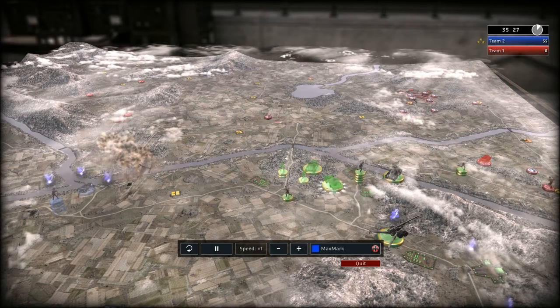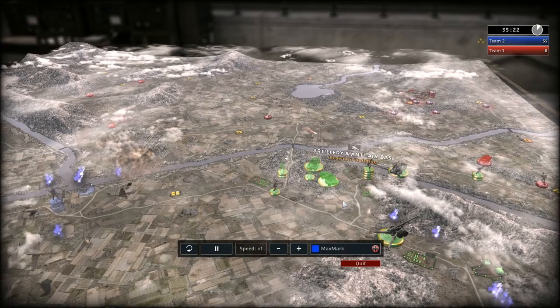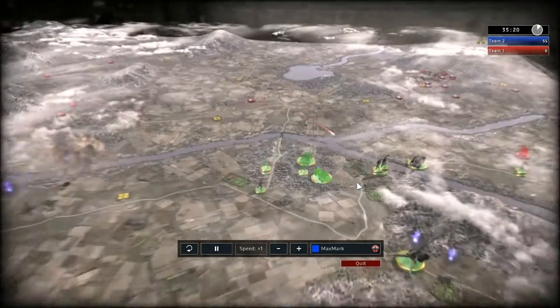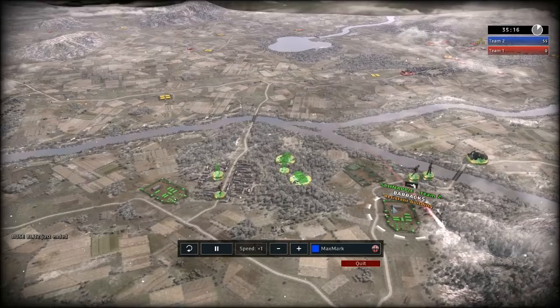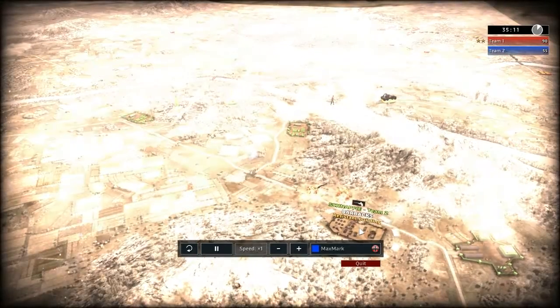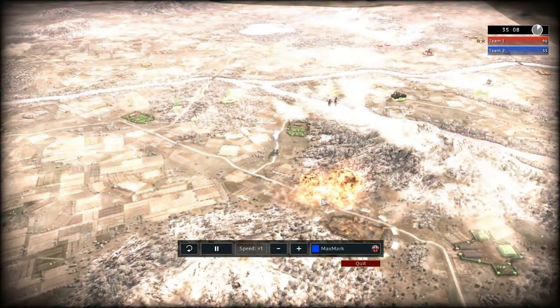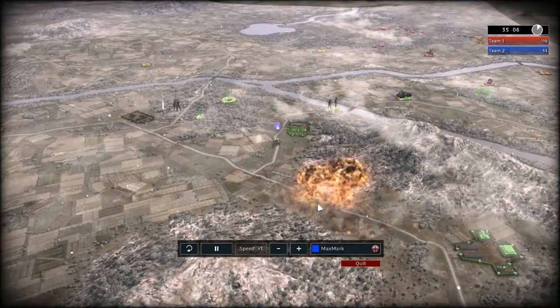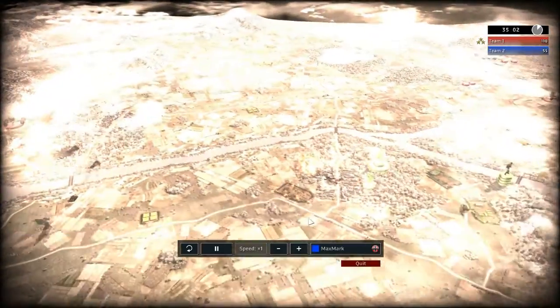These two barracks here that Snappy built - as you can see there's already one nuke on its way. Blitz capacity has been exhausted. It's probably going to hit his barracks. Overshooting - he probably was shooting for the artillery that was standing here, and now he took out the barracks as well.